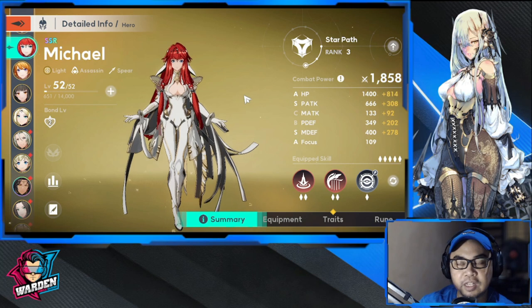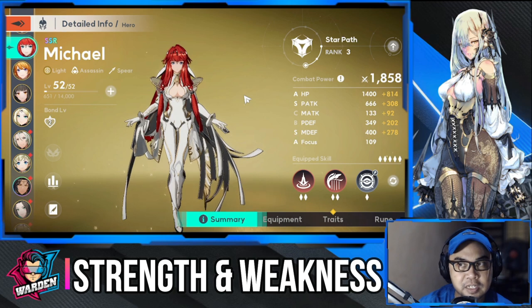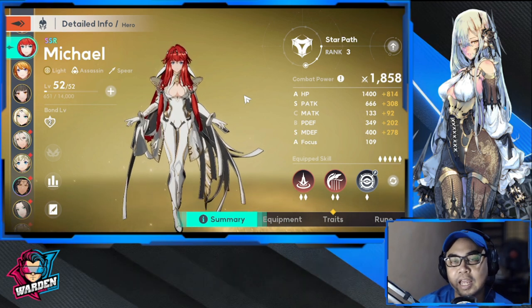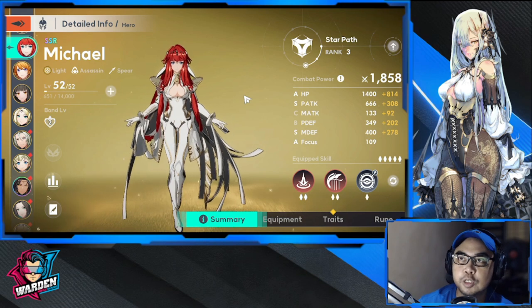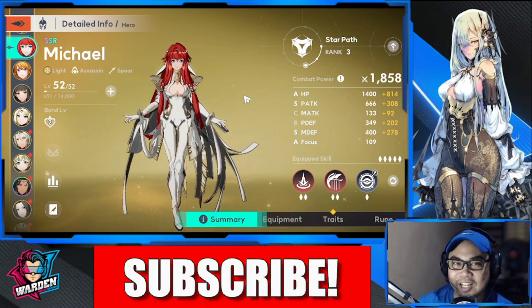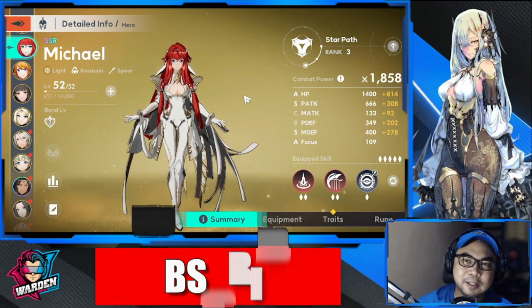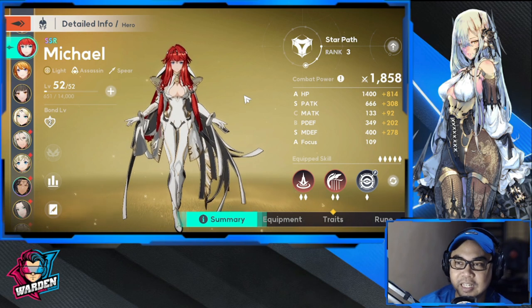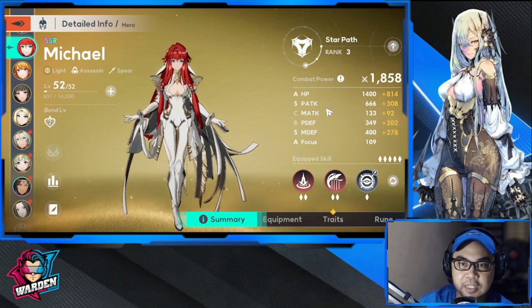For her strengths, her play style is doing buffs and also high mobility — being able to deal a little damage and just run away. That's actually her strength. Buffs and mobility would be her core tactic or strategy. Her weakness would be her stats.